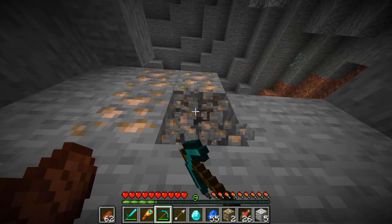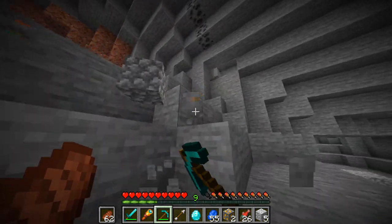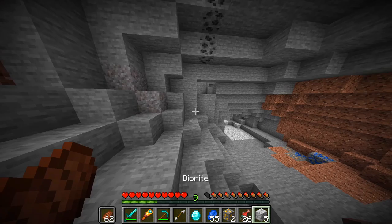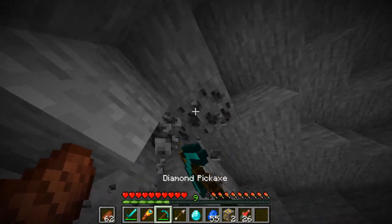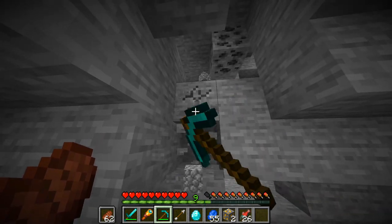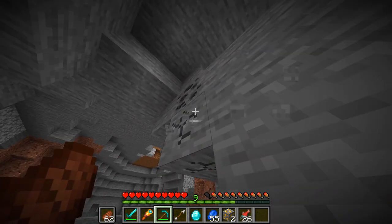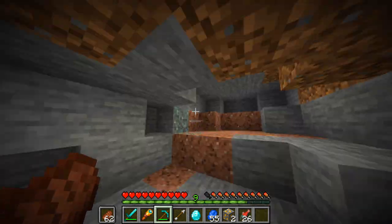This reveals one thing for certain: there is a new dripstone caves Bedrock beta, or even maybe a Java snapshot, potentially coming very soon. As you might have seen in last week's snapshot video with the introduction of the lush caves, one of the first questions I asked was when is its partner biome the dripstone caves coming to the game — and it looks like our question has been answered. We've definitely now got it narrowed down to sometime soon.